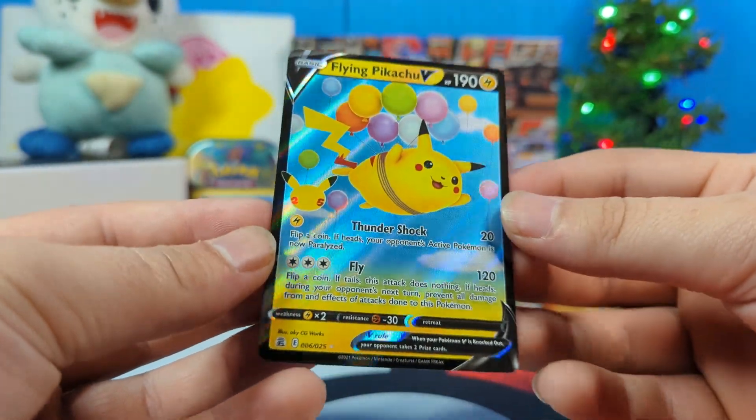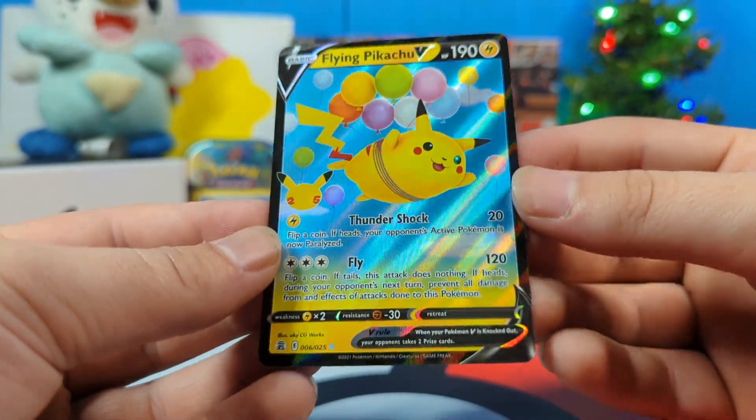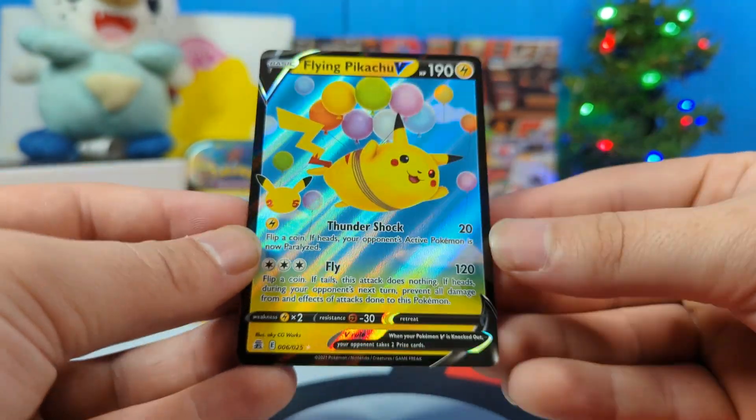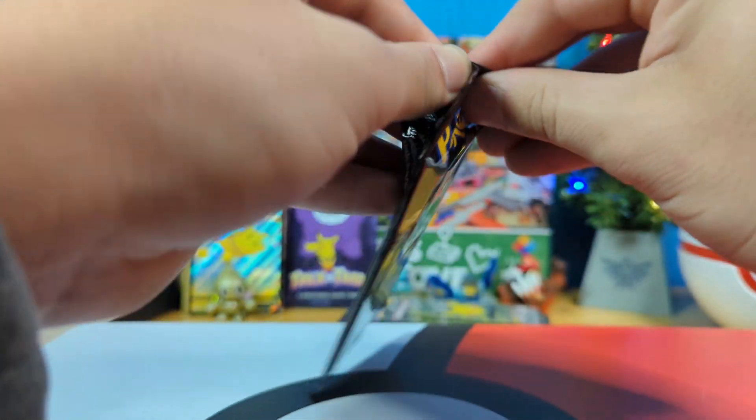He looks so happy. He's just floating through the air with all the bubbles in the back. The color and the sparkle look gorgeous. This is such a happy-looking card. I love that. I love you, Flying Pikachu. This is what I've been waiting for.